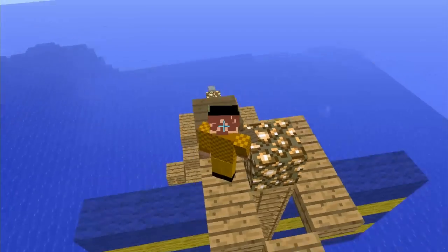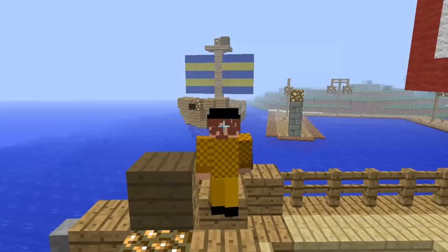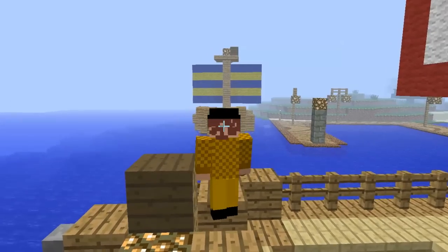Or your house. If this happens, the mod has thoughtfully included some helpful commands to dismount or destroy troublesome boats. I got around this problem by simply lining my dock with dirt.